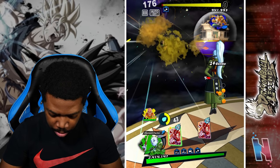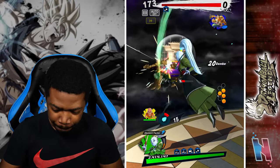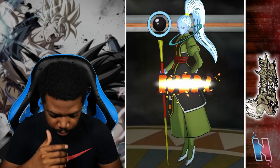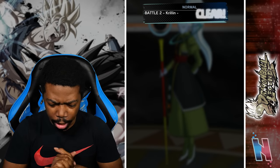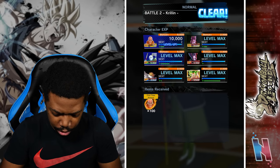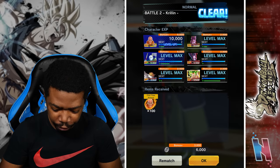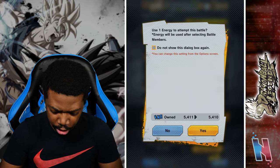For what it's worth, I'm definitely getting first hit off. So with this we still get Krillin — I think we focus on Krillin for now, and then afterwards we'll move on to the other units. Makes sense. I don't know how many battles there are for each character, but we'll make it work.